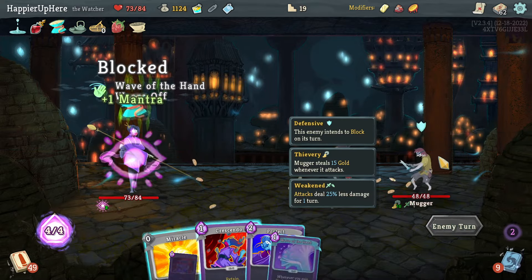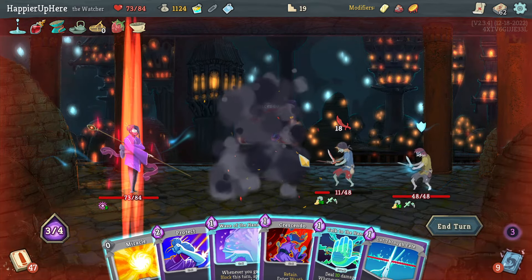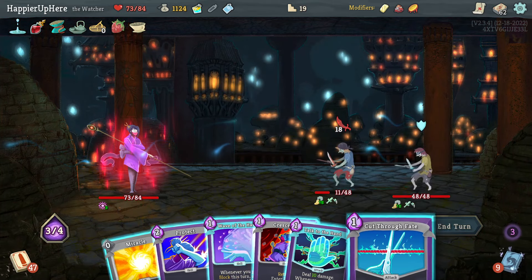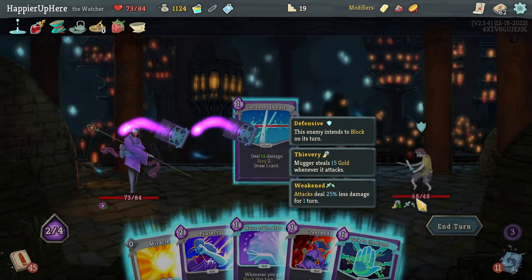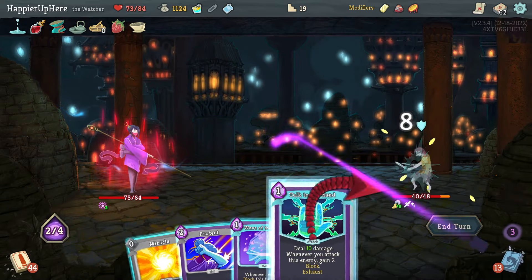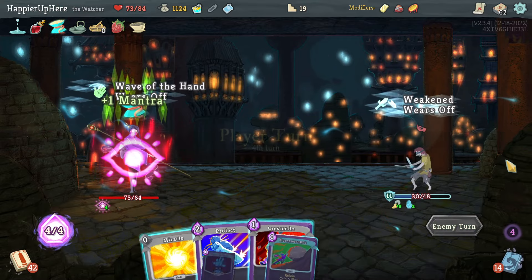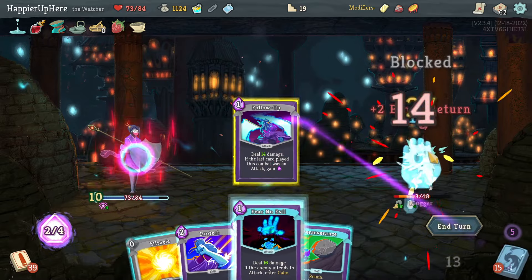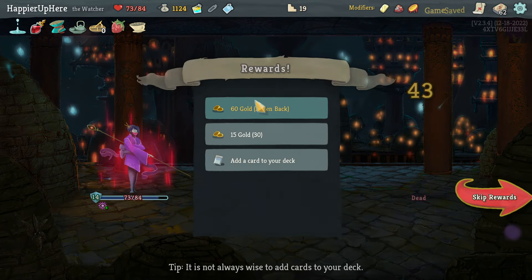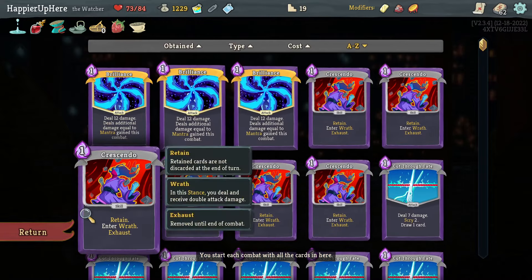Backliner is trying to escape - I have to do Crescendo here. Didn't have a single Flurry of Blows, which is unfortunate. I probably don't need that many Talk to the Hands. I would love a good attack card. Flurry of Blows, Talk to the Hand - can I deal 41 damage? Yes, especially since I'm in Wrath. Got my gold back.